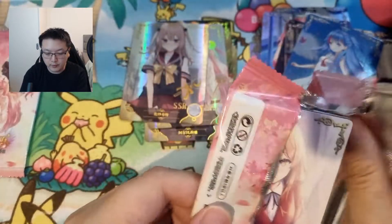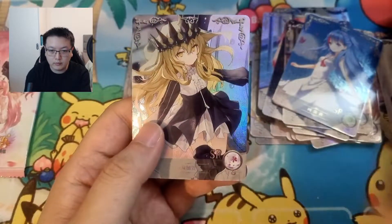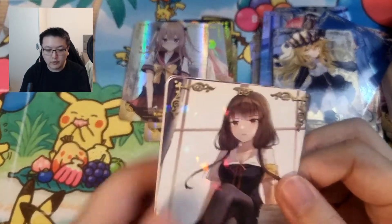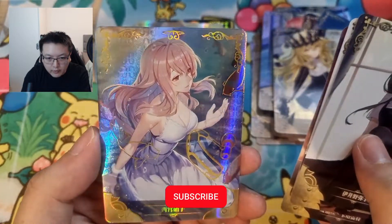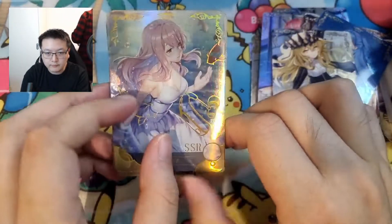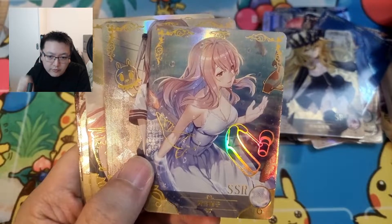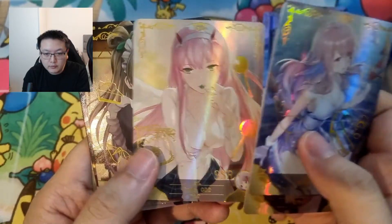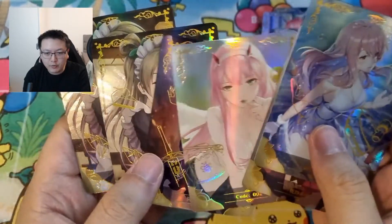Two more packs left. Don't know who that is — maybe from Genshin. I think this last card might be Violet, but her hair color is different so I'm not sure. In terms of SSRs, there are fishes around the card so it's a bit confusing. Then we've got Zero Two and that's Kotori — I've got two of her. And we've got Alter Saber again.